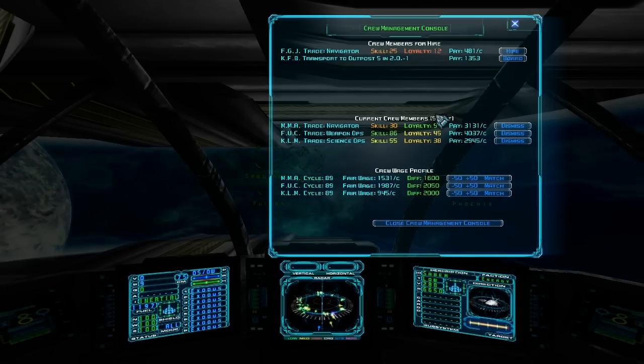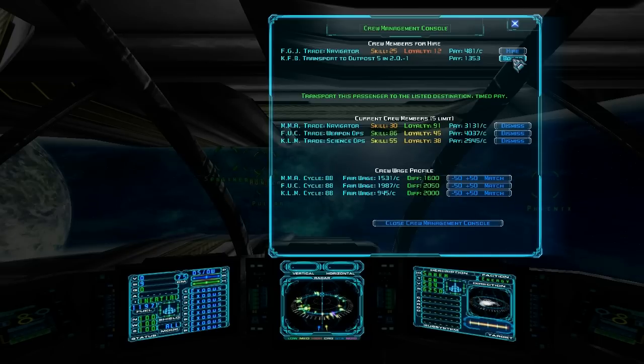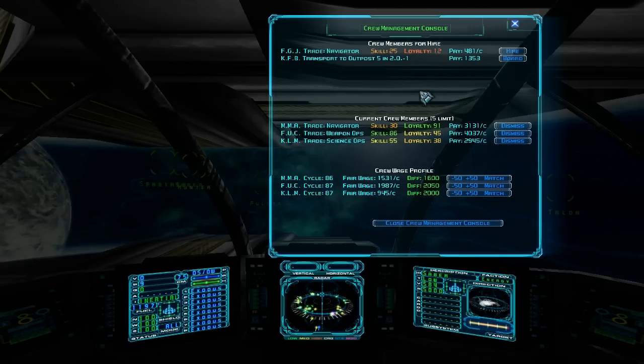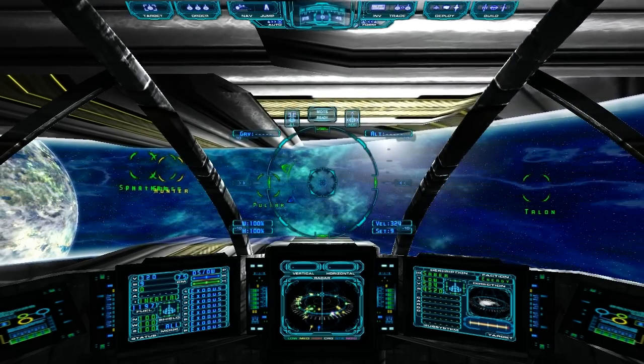Now would be a good time to go over passengers. As you can see, this guy is not a crew member — he has the board option instead of the hire option. Basically, if you have room in your ship for crew, you can take people on your ship and transport them to other stations for a small amount. The greater the distance you travel, the higher their pay is going to be. On the flip side, I think every minute or two minutes or so, the payout goes down by 10%, so you have incentive to get them to their destination as quickly as possible. This guy wants to go to Outpost 5 in sector 2.0-1, so we're going to go ahead and board him and leave immediately.